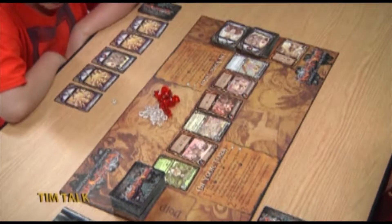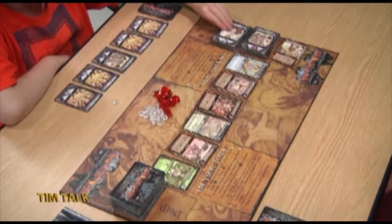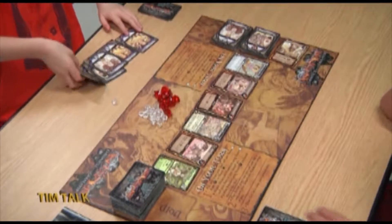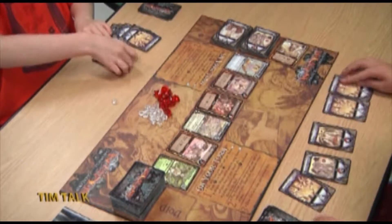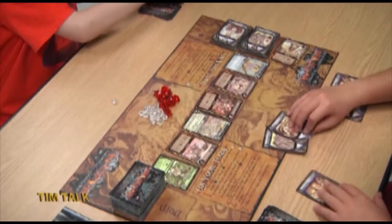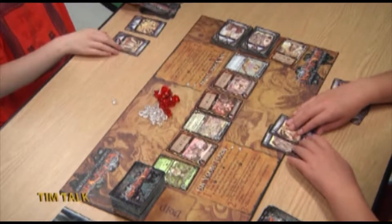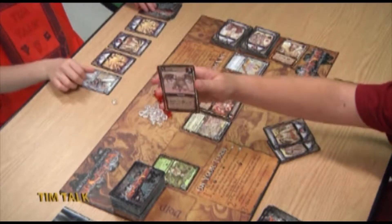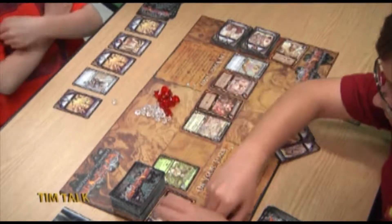Next turn Tim draws a heavy infantry and a militia, giving him three killing power, plus three apprentices giving three buying power. He kills a monster known as the Mephit, gaining two honor. The Mephit's reward also lets him banish a card in the center row. He banishes Samuel's Trickster — it goes into the void and is gone forever. Then with three runes remaining, he buys the McKana Initiate, which gives one honor at the end.